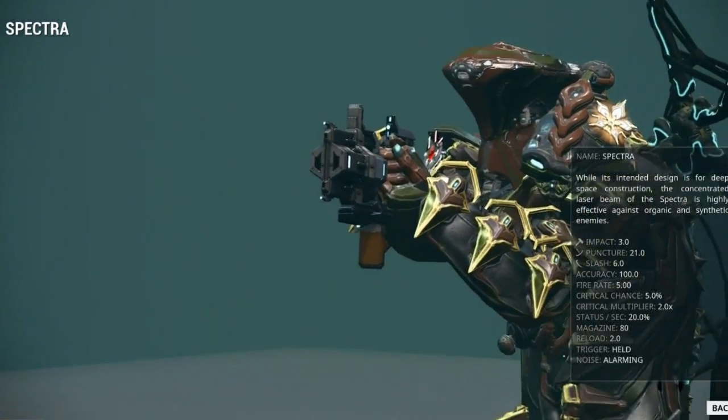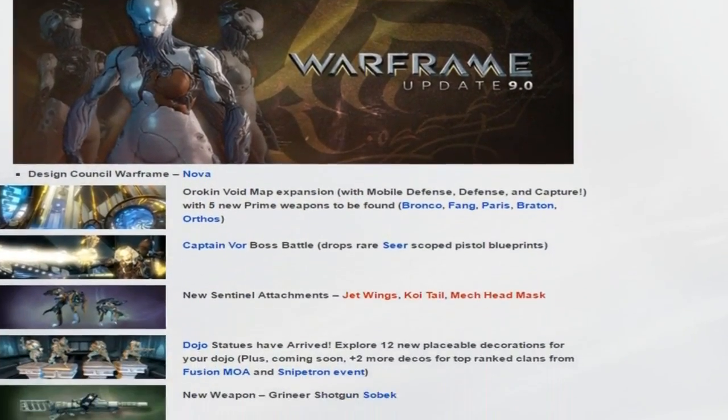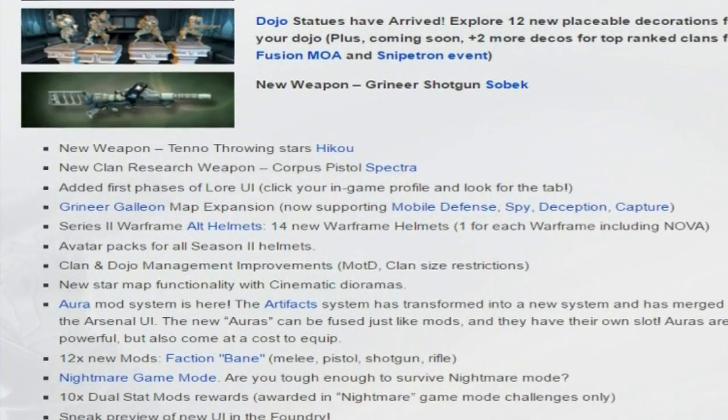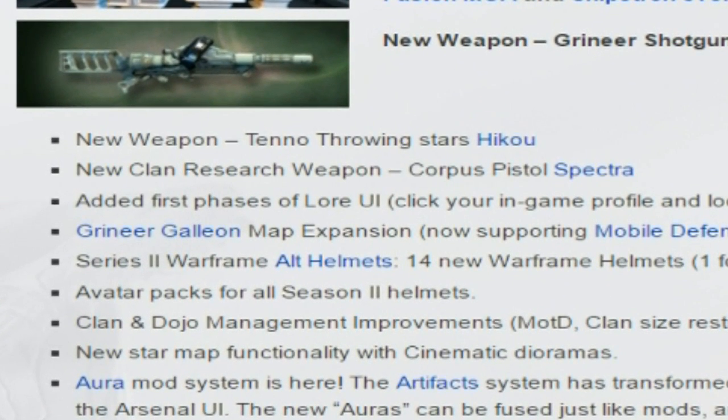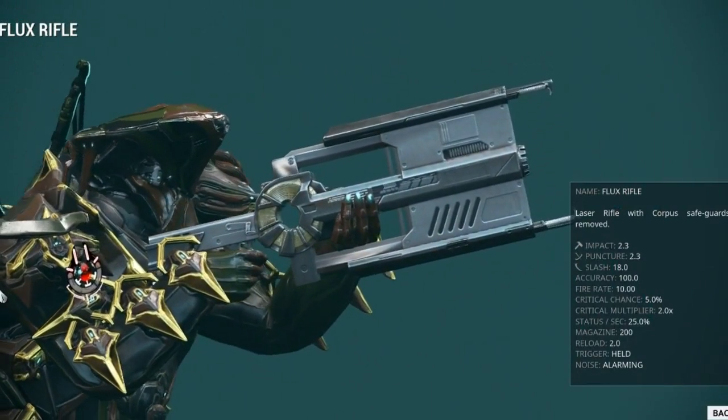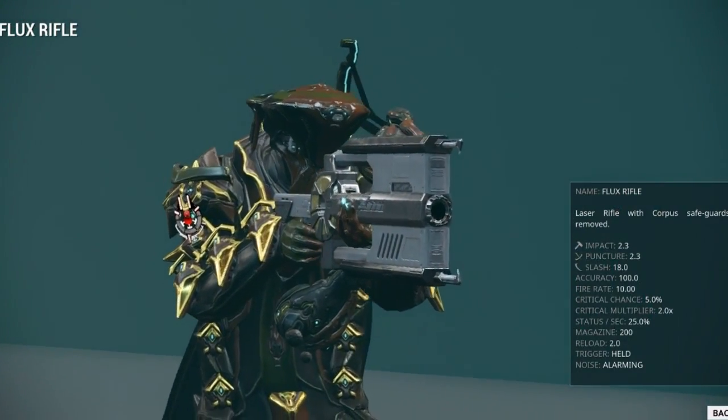The Spectra was introduced on July 13th, 2013 in the Vor's Revenge update, which introduced Nova and the Sobek shotgun as well. In practice, it was essentially the sidearm equivalent of the Flux Rifle, which was introduced in update 8 two months prior.